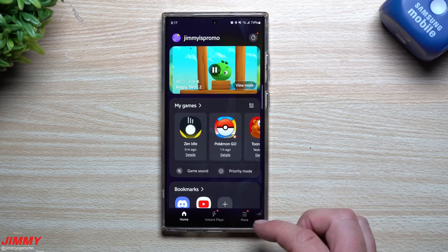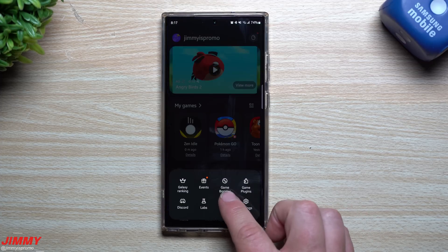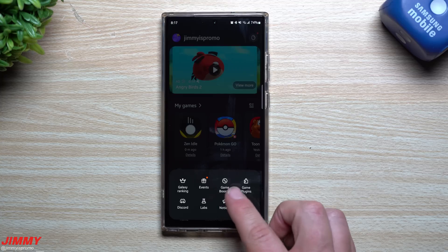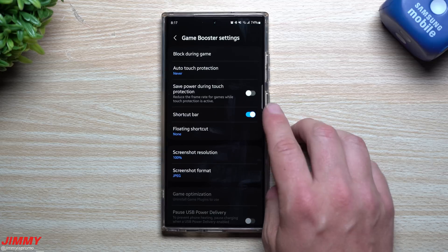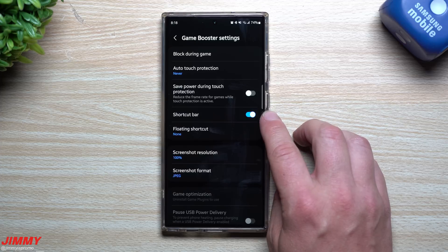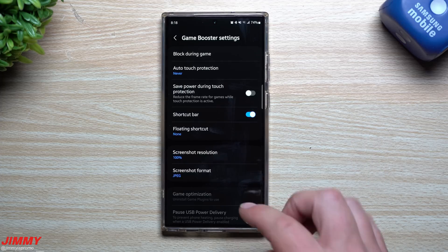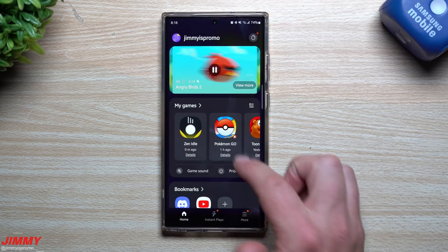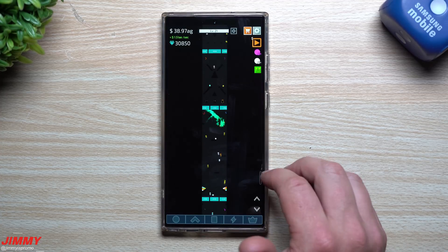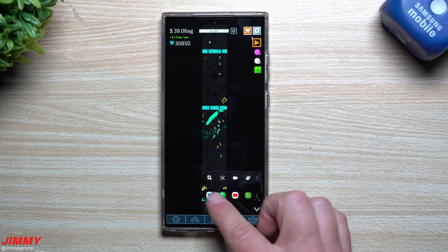On the very bottom right-hand side, inside of More, go into Game Booster. Game Booster is just a part of Game Launcher — once you activate Game Launcher, Game Booster is right there. This is where you have the shortcut bar, so once you turn on the shortcut bar you're able to do exactly what I mentioned. You can now set up which applications you'd like to work with — tap on this little icon here.